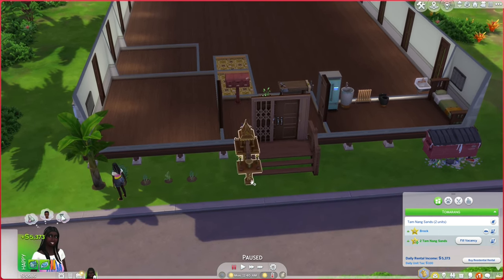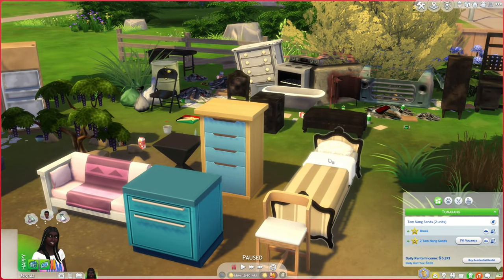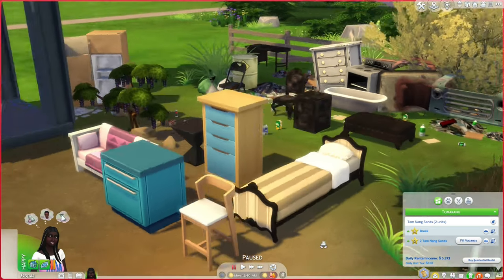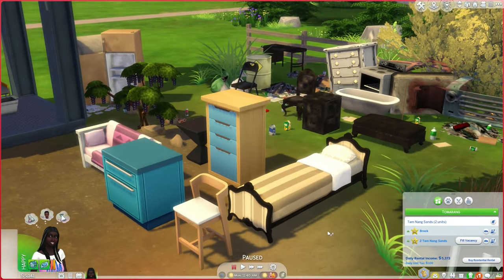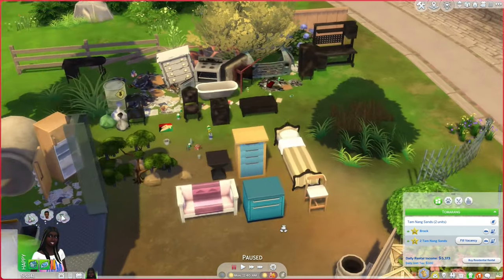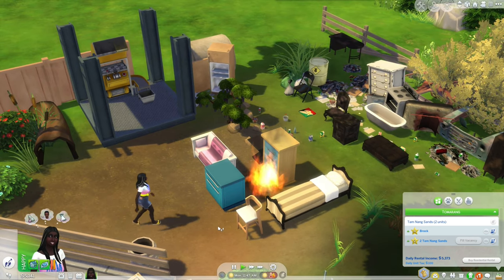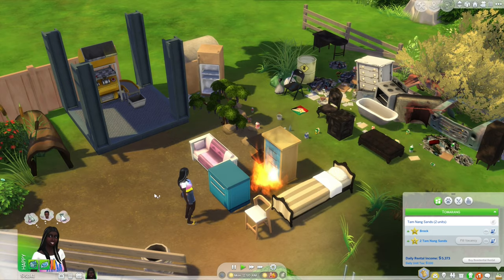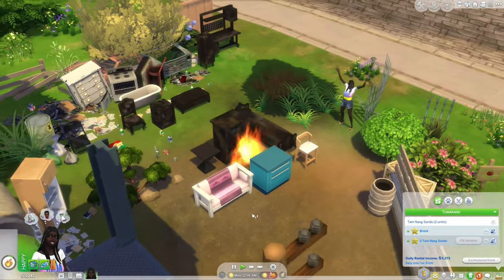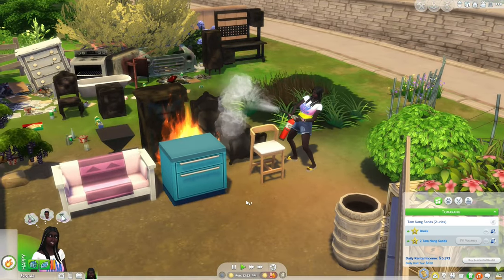Now we have enough to buy a recycler. Unfortunately there's no way to use the destroy object cheat to make things burnt — I want to make it burnt and I don't think I can do that without actually starting a fire. Oh, there is a debug start fire option. I can burn it — and there we go. Hopefully most of this stuff will burn. I've never actually done this on purpose before. Okay, we burned the bed and the dresser. Let me put this one out and start one closer to the other furniture.